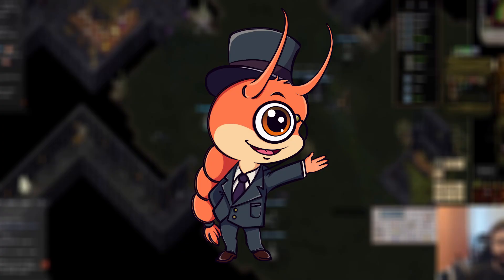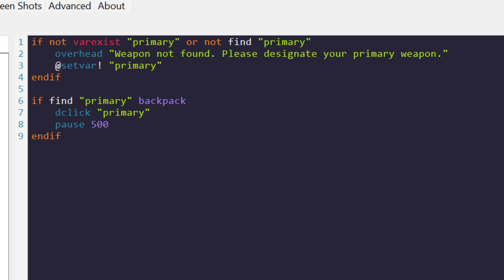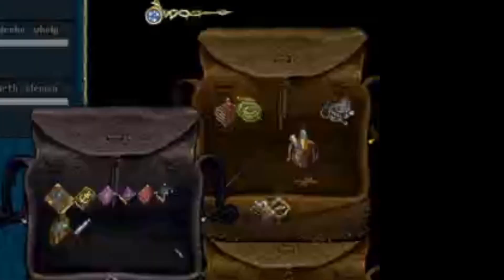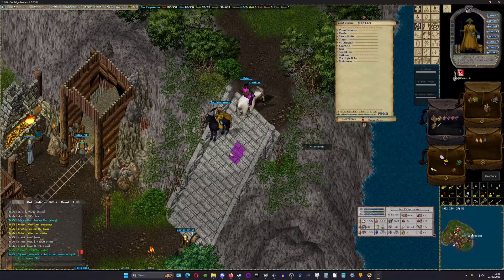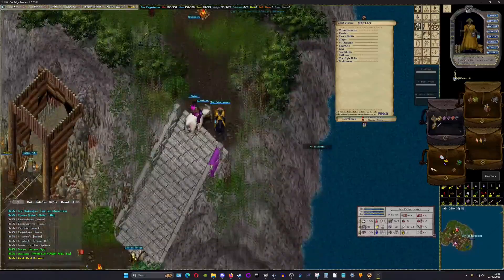Script number four: Re-equip weapon. This is great for runebook tome enjoyers and mages. Are you tired of dropping your weapon each time you recall? Simply set up this script to automatically re-equip your weapon each time you recall. You'll need to wait until the recall is completed, but this way you don't need to root around in your bag looking for your weapon.